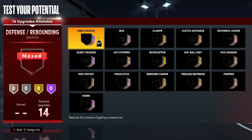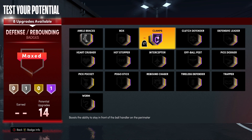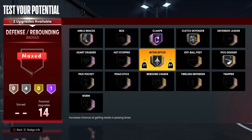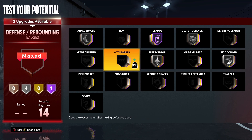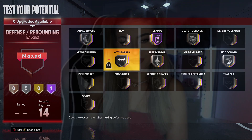For defensive badges: starting here we're going to make this silver. Heading over to clamps — we're going to make this Hall of Fame. Clutch defender is going to be on silver, pick dodger is going to be on silver, interceptor is going to be on silver, and lastly intimidator is going to be on silver as well. Those are my defensive badges.